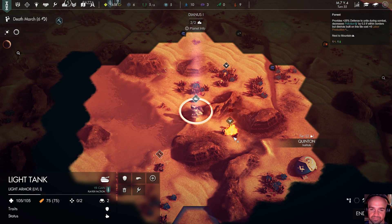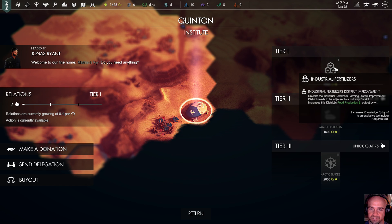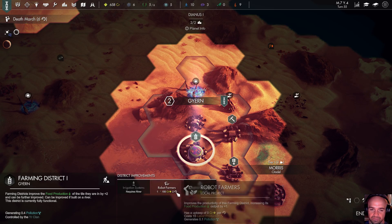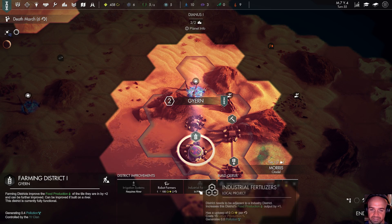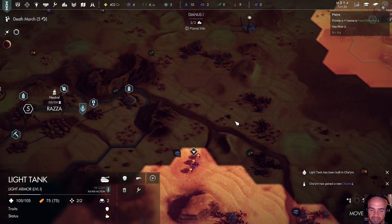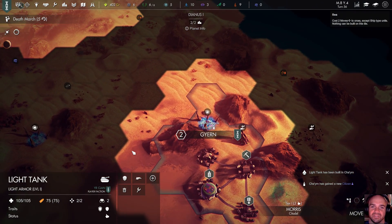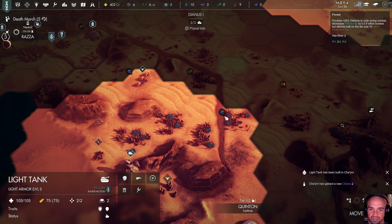Let's kill this thing. What do we have here? Industrial Fertilizers: unlocks the industrial fertilizers farming district improvement — district needs to be adjacent to an industry district. We'll take that. We need ermicula or ermiacata, I guess. We'll do the industrial — I didn't realize I needed ermiacata, I don't remember that being the case. That sucks. I kind of beelined for that so I can increase my food production and I can't even use it. Pyrite, Ethereum, Titanium.